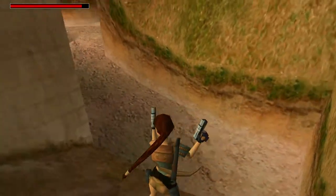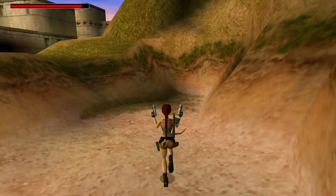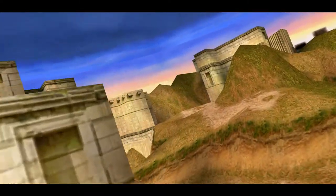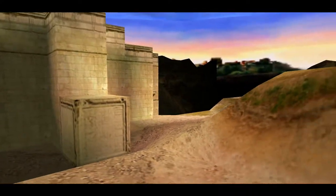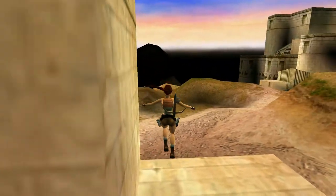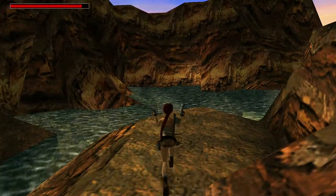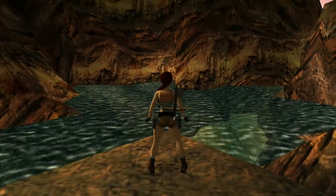It seems like a much bigger level than I was expecting! Maybe we can climb there. Let's try this first since it's closer to us — yeah, it doesn't work. I don't understand why this is here. There is a path that might lead us to the other side. It seems this level has a lot to explore. I might just explore the water — there might be some items we can grab. This is Tomb Raider, we need to explore.